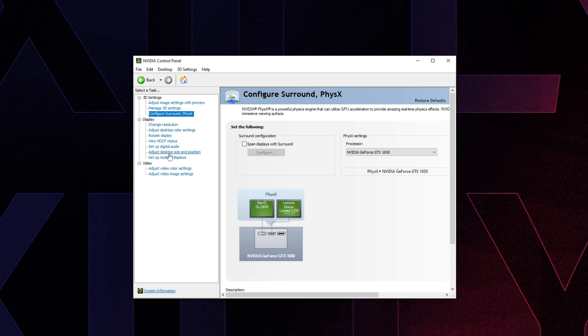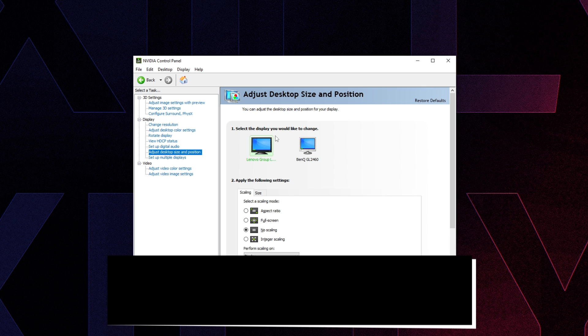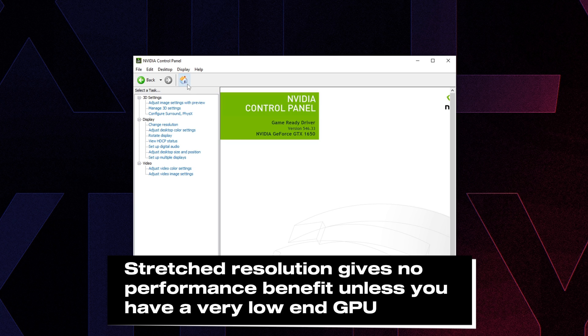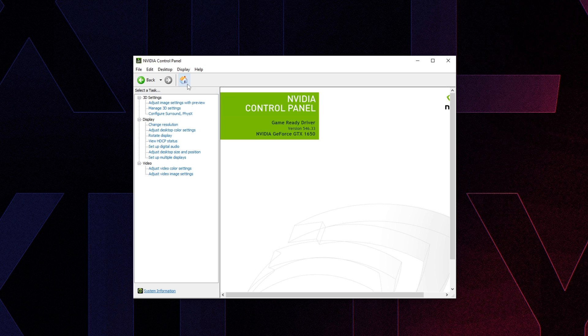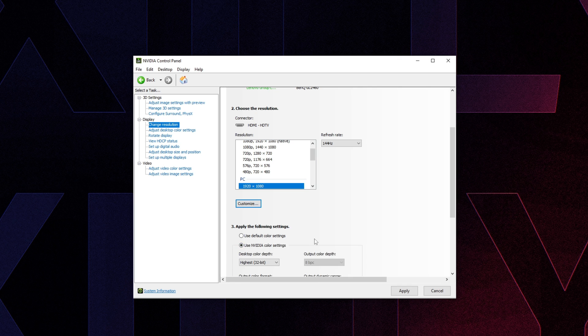Under 'Configure Surround,' set it to your GPU. Go to 'Adjust Desktop Size and Position' — if you don't use stretch resolution, set both options to No Scaling. Stretch resolution delivers no real performance benefit; it just reduces pixels and FOV for zero gain — it's personal preference and mostly placebo. Unless you're on a very weak GPU like a 1650, it won't make a meaningful difference for most people on a 30-series card or equivalent.